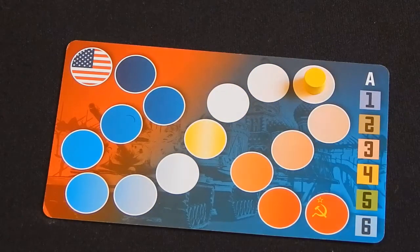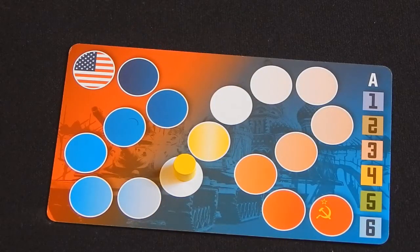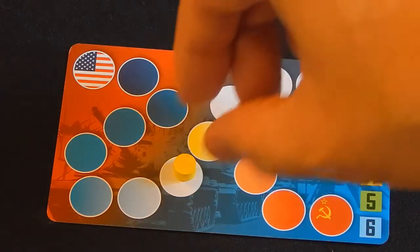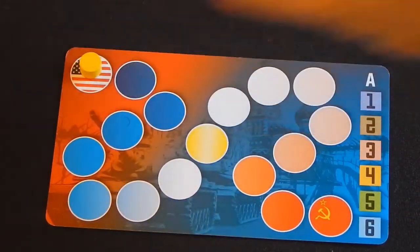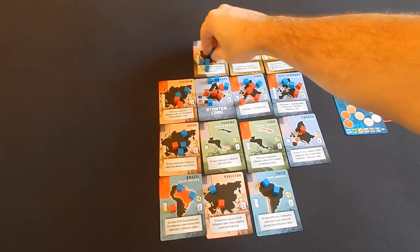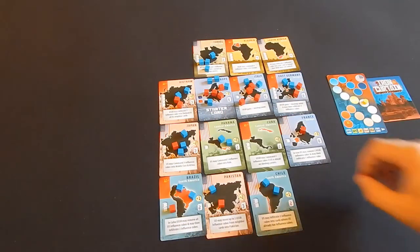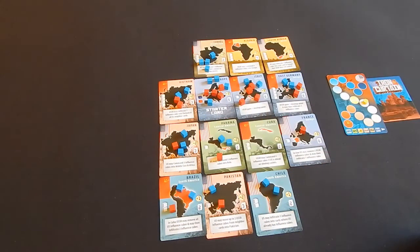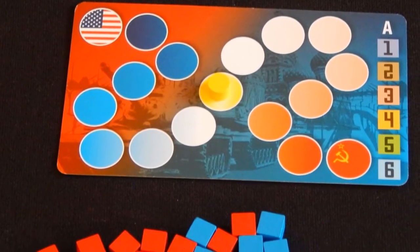Sure, you may be forced into giving up your stronghold in South America, but you can bet the other side of the war is making just as tough a decision as you just did. I really like the scoring mechanism. The fact that sometimes you have to balance the score before going all out for it is great. There are really powerful cards that will only take effect if your opponent is winning, but if you overcompensate and let that go too far, you may never recover. Iron Curtain is short, sweet, and tense — which is the exact flavor it was going for.